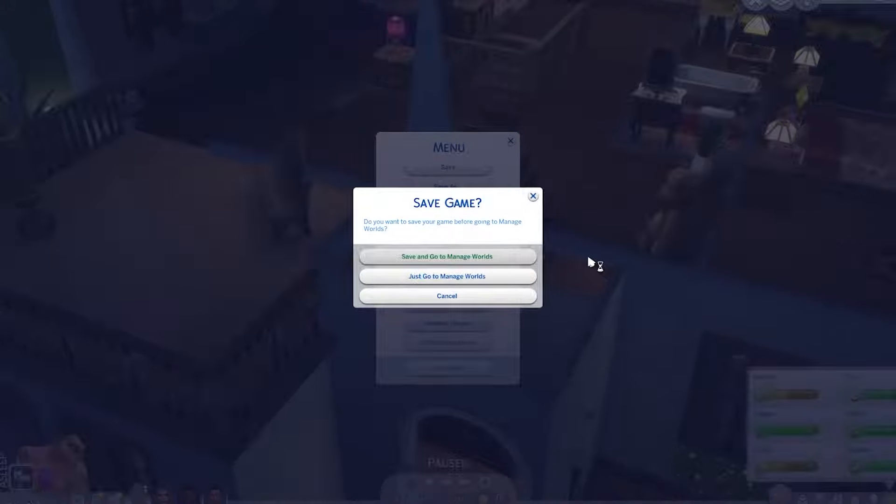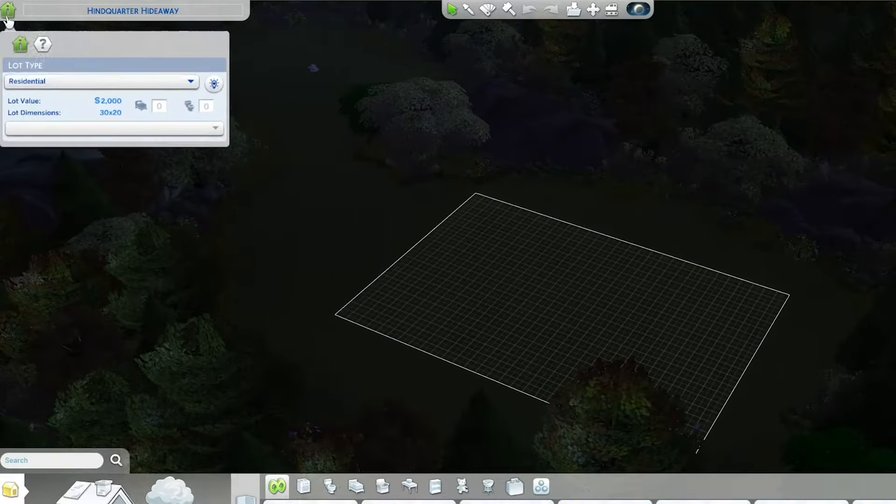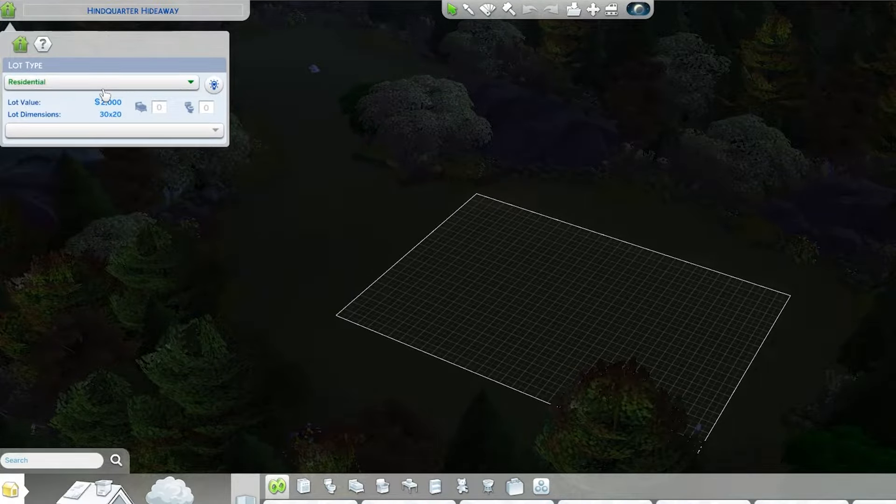Go to Manage Worlds and then pick the lot you want. In your settings up here, just flip that lot type to be a gang headquarter, then pick your gang from the drop-down.